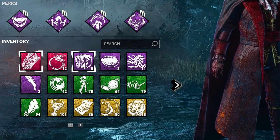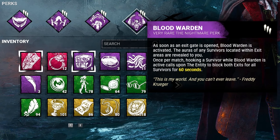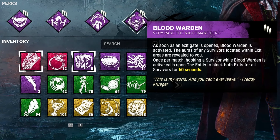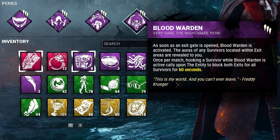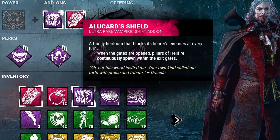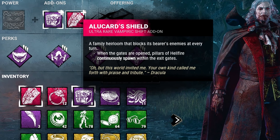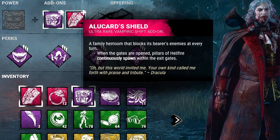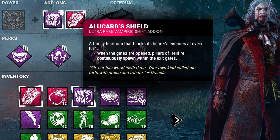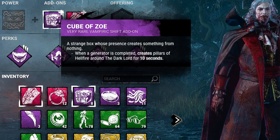Last but not least is a reassurance perk like Blood Warden. If we hook a survivor when the exit gates are open, the entity is going to block both exits for all survivors for 60 seconds. On top of that, our first add-on is Alucard's Shield — whenever the exit gates are open, pillars of Hellfire are going to continuously spawn within the exit gates.